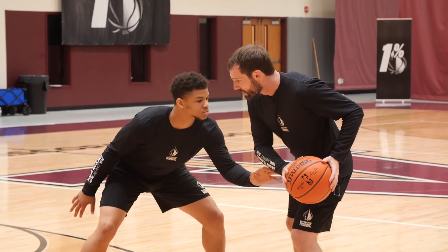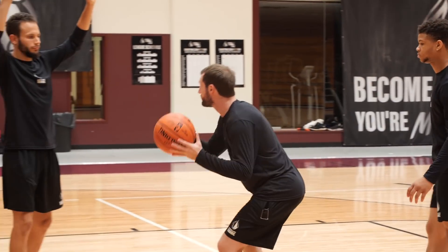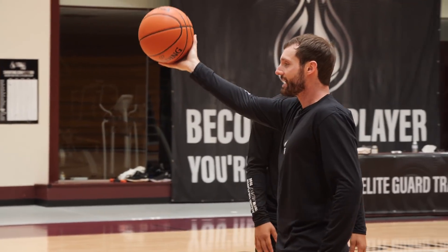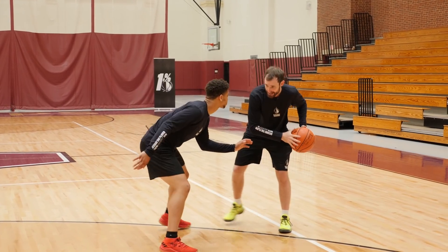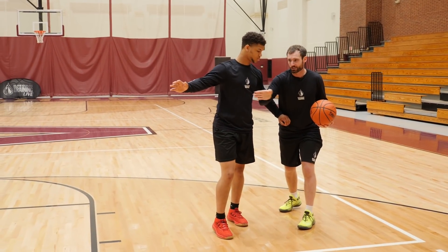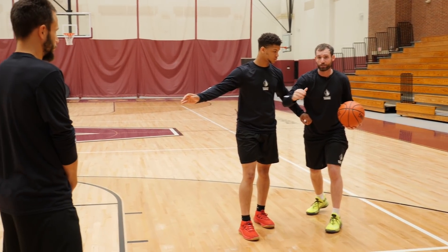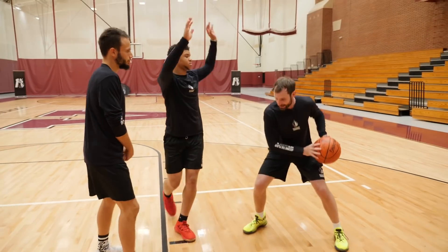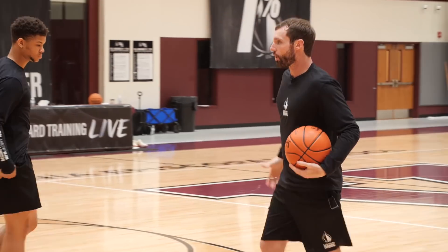The second option: same explosion, but if we see a help-side defender, we do a slide-by finish — a 1-2, exchanging the ball from the outside hand to the inside hand, jumping and sliding to the midline, then finishing so the defender can't take a charge. The third read: if we don't beat the primary defender enough for the slide-by and the secondary defender slides over to take a charge, we do a bump fade-away — bump into him, hop, land on balance, keep the ball protected, and fade away from both defenders to score.